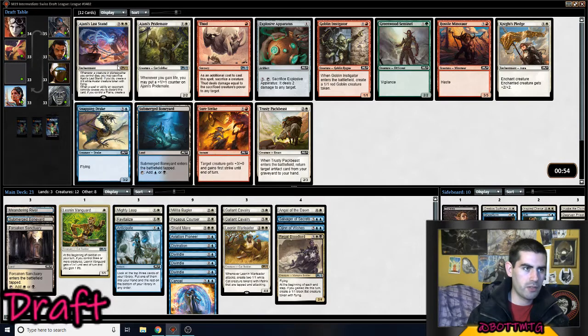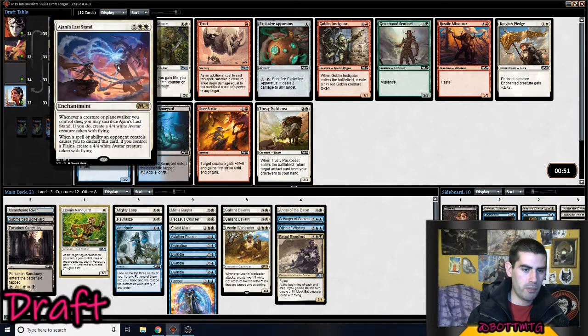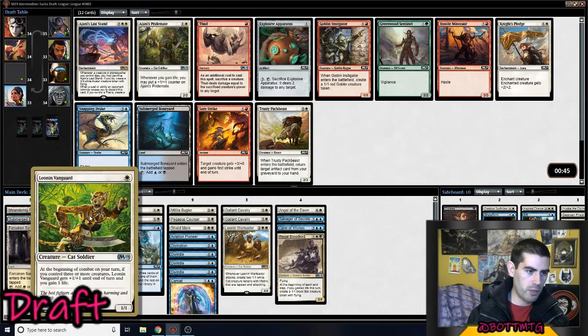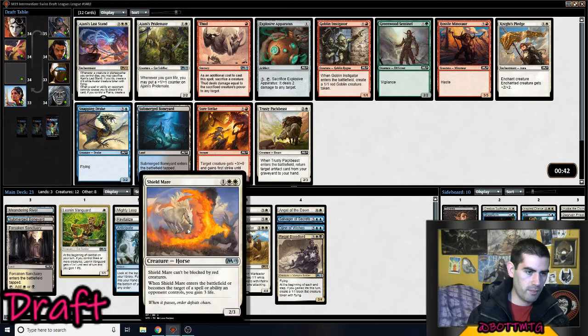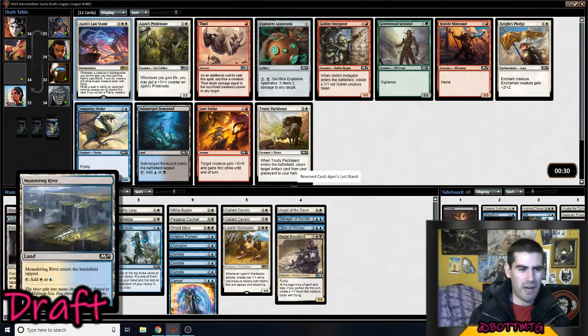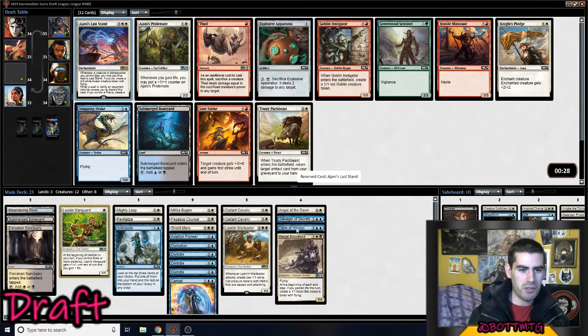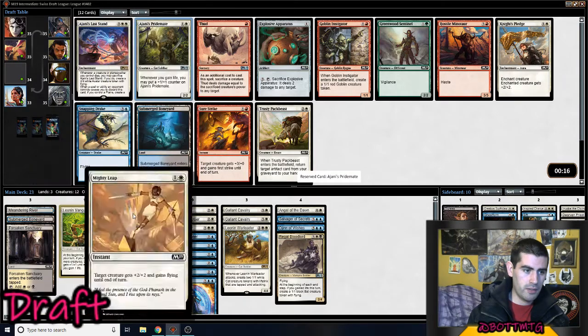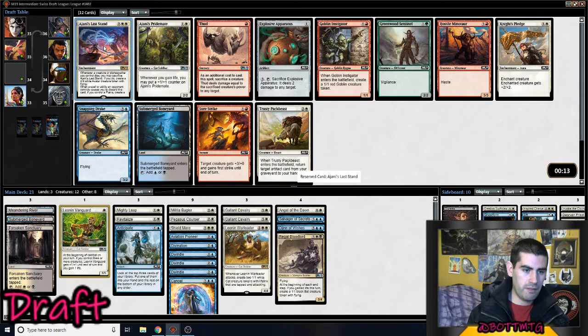Wow. White's definitely open. Jaina's Last Stand — that token is pretty powerful. Jaina's Proudmoment is also really powerful. It goes well with several cards we have, and we don't have any two-drops. This is a rare and it's really powerful, but we're not going to be playing a bunch of Planeswalkers in our deck. Actually, I guess we do have a bunch of Planes — it's like double-white cards. Jaina's Last Stand is a lot more powerful, but we don't have any early plays. Fine, I'll take the rare.